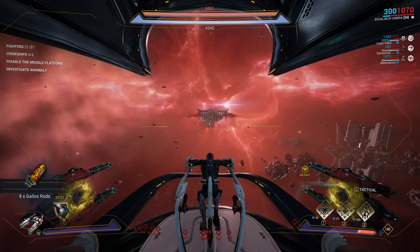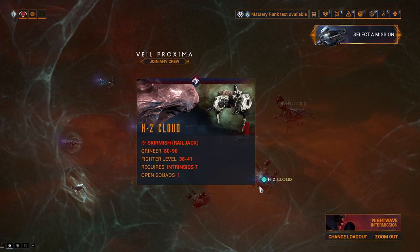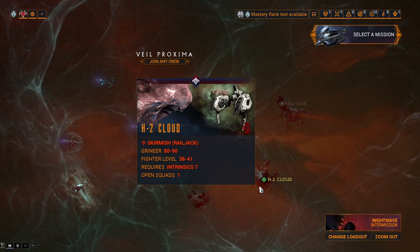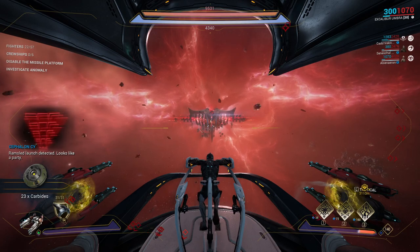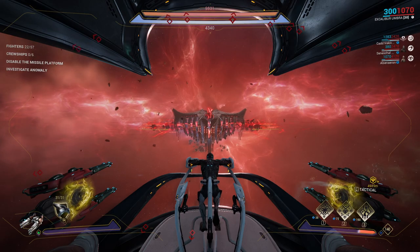It is important to note that the Sentient Murex ship, aka the Anomaly, will only appear during the mission in the Veil that has a flashing red indicator around its node, as you can see on screen. This indicator will move between the mission nodes in the Veil every 30 minutes, so make sure you have the nodes unlocked if you are actively seeking the Murex ship to farm Anomaly Shards.